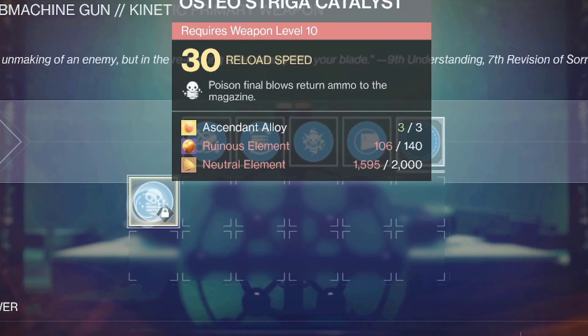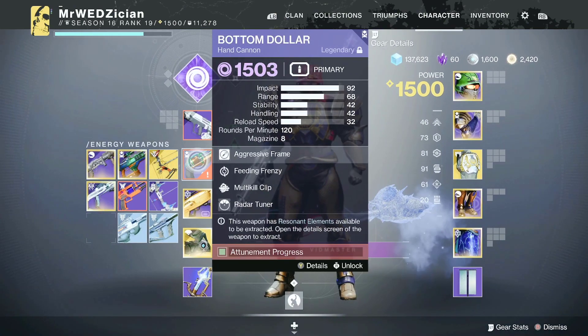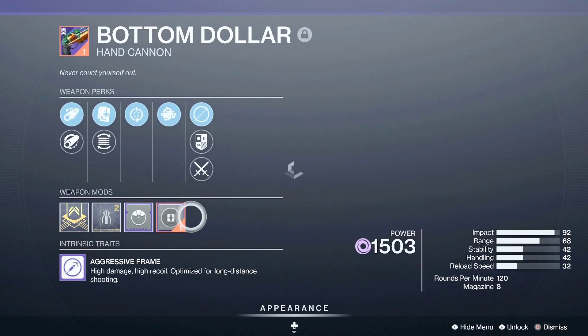As you can see right now I have 106 out of 140 ruinous element, so I'm going to need some more in order to get this catalyst when I am at level 10. But if I look at my inventory, I can look at one that I already attuned.